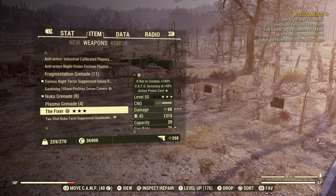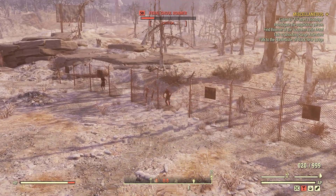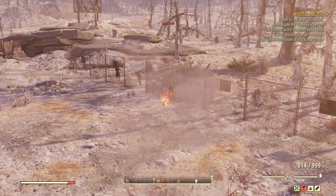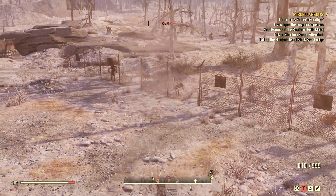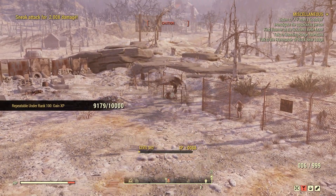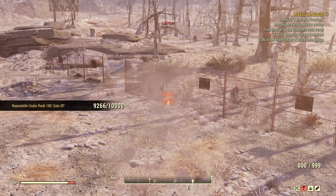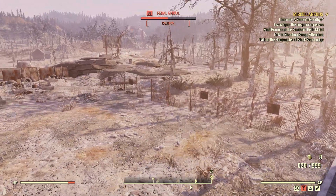There's the fixer — popular weapon, same thing, it has the explosive effect. Shooting at the ground between them — see they're getting damage, not even shooting at them, just getting splash damage. He died just because of the splash effect that the explosive weapons have.